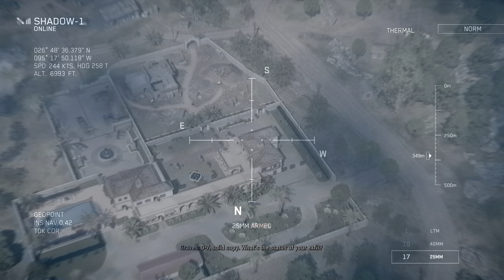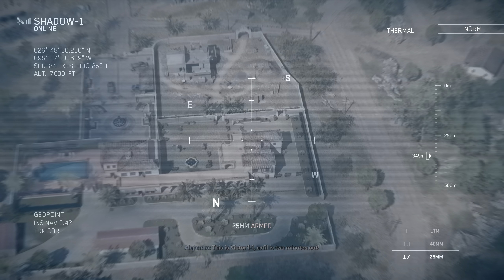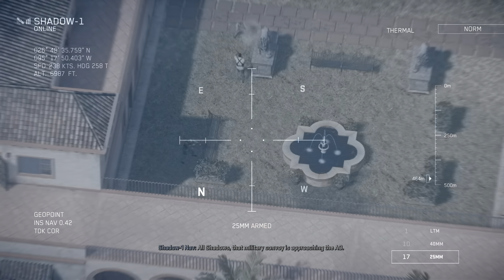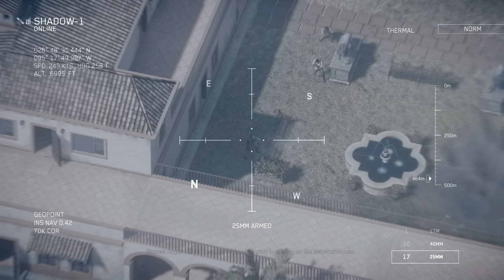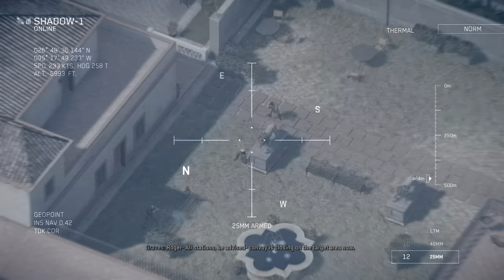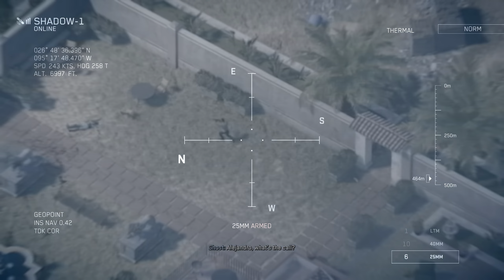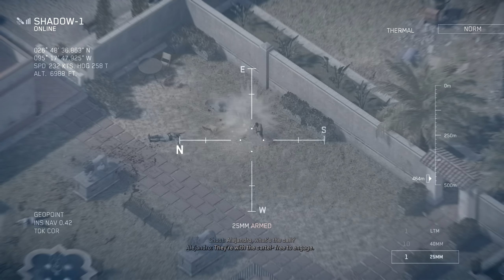Zero-seven. Solid copy. What's the status of your exfil? This is Victor One One. Exfil is two minutes out. All shadows, military convoys approaching the AO. Roger. All stations, be advised, convoy is closing on the target area now. Copy that. Shadow One, good eye. Alejandro, what's the call? Elway de cartel. Free to engage.